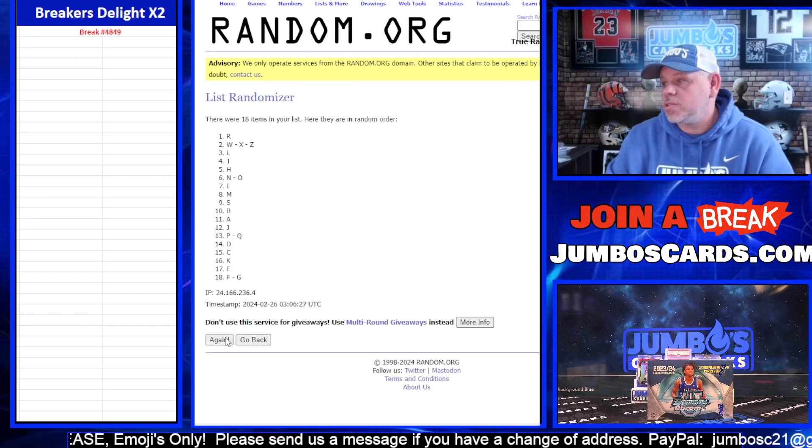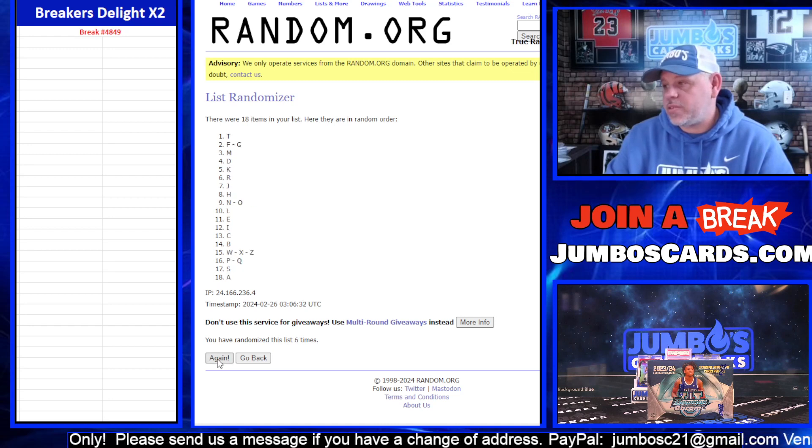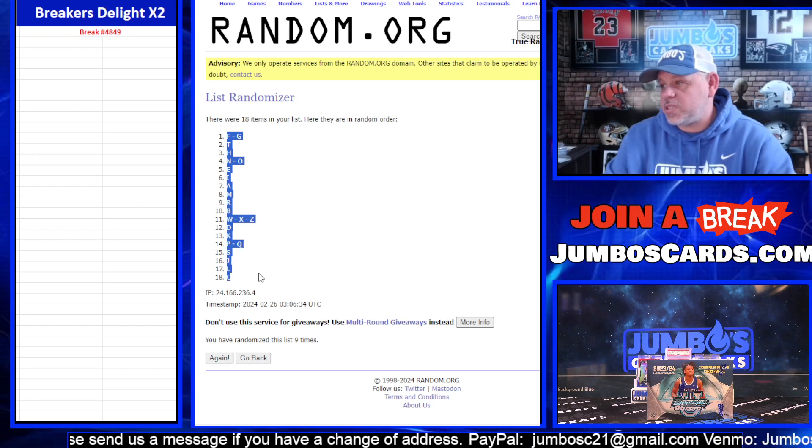Letters first: 1, 2, 3, 4, 5, 6, 7, 8, and 9. The FG up top, the C at the bottom.